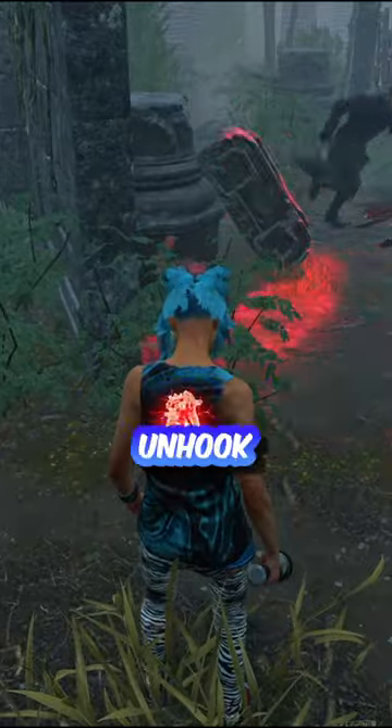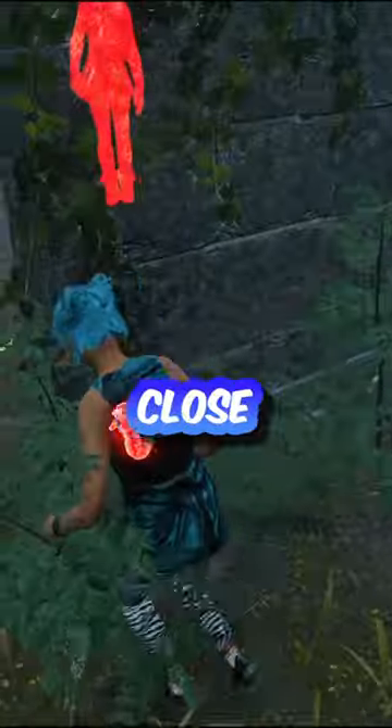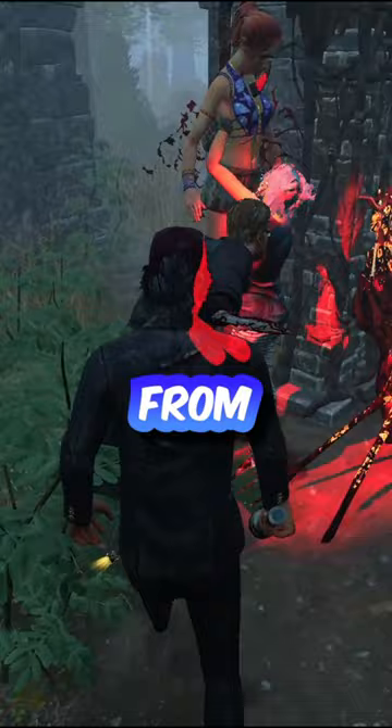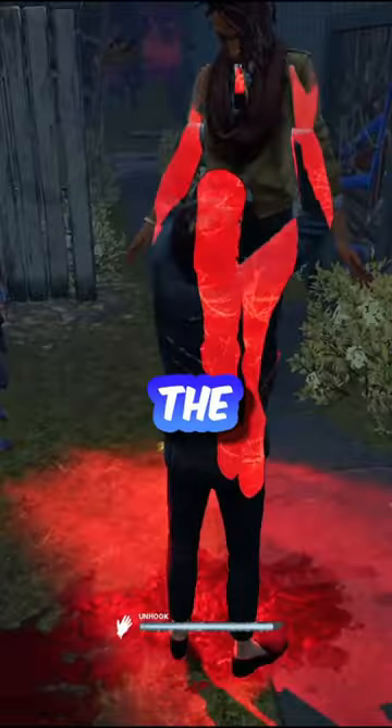If it is not a bubber, it is also possible to unhook the person safely with a dual save. To do this, both survivors have to get close to the hook without getting hit, and then have one survivor block the killer from reaching the back of the unhooker. This way, the killer cannot get a grab and a safe unhook is possible. If one of the survivors gets hit at any point, the other survivor should get the hook rescue.